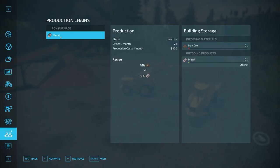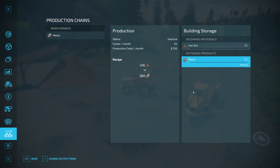Once placed, the production menu shows you how many cycles per month it will run. I have it set to one day per month, so it runs 24 times per day. If set to two-day months, it runs 12 times per day, dividing by however many days are in the month. The recipe takes 416 liters of iron ore and converts it into 380 liters of metal. You can set it to storing, selling — though you take a price hit — or distributing to another production facility that requires metal.